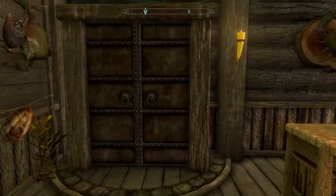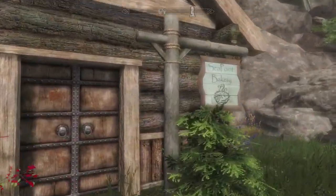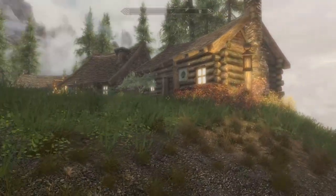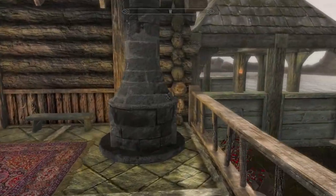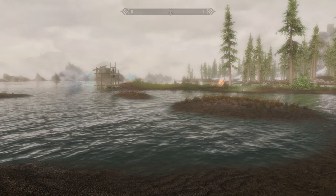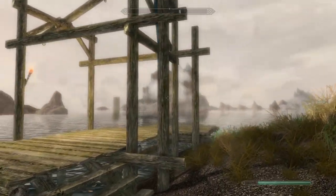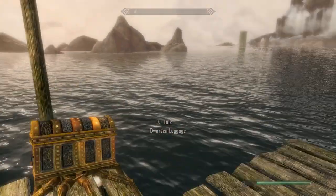The Seafarer Inn is connected to the Seapoint Bakery — that is so neat. And the house is right down here. Wow, look at this house — it's so nice. Look at the size of that chimney! And down below there are some old structures from Skyrim that were there before Seapoint went in. There's a nice little fishing dock too.